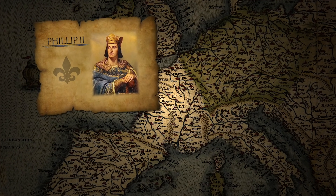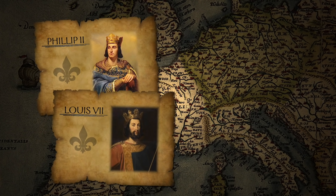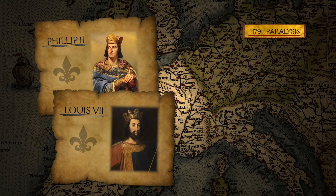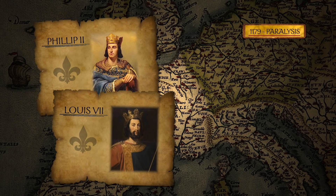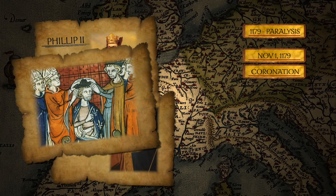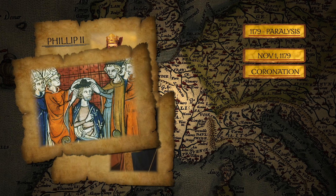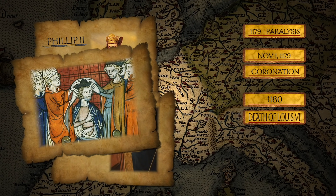Philip II, who would be known as Philip Augustus, was the son of the French crusader king Louis VII. In 1179, Louis had an attack of paralysis and feared for his own death, which prompted him to crown his son, who was only 15. On November 1st, 1179, Philip Augustus became the next king of the Capetian dynasty. Eleven months later, Louis died in 1180, making Philip the sole ruler of France.